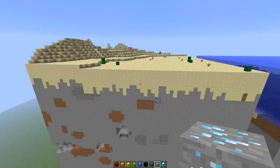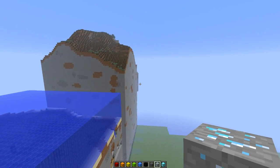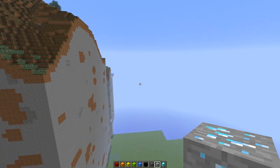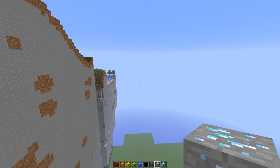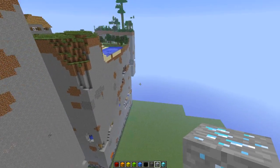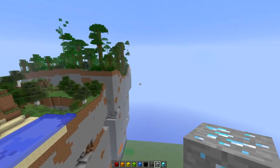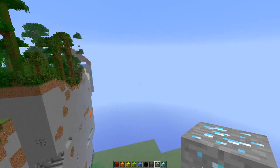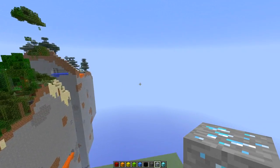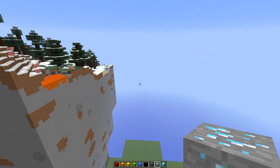Here you can see a normal desert biome, next to it an ocean biome, and next to the ocean biome a huge extreme hill biome. Then next to the extreme hill biome there's a normal plain biome. Next to that we have a jungle biome, and next to the jungle biome we have a taiga biome — the final biome. So these are just the main biomes in Minecraft.